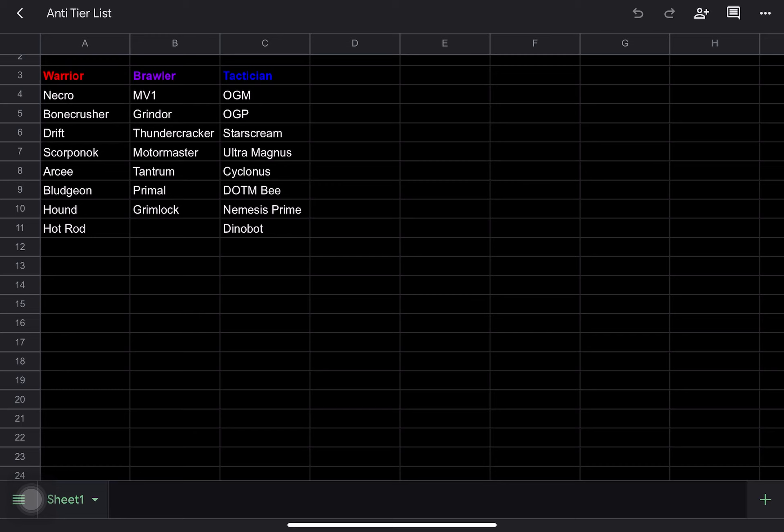Today we're going to look at the Tactician class. This is a very strong class — some would say it's the best class in the game — very worth investing in, with a lot of really powerful bots with really unique and interesting abilities.